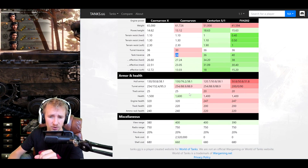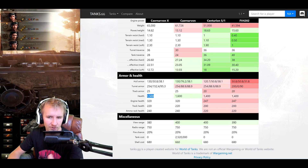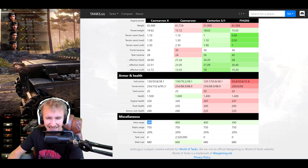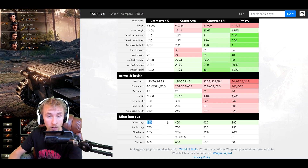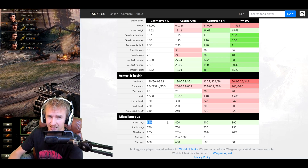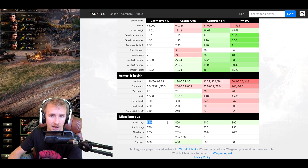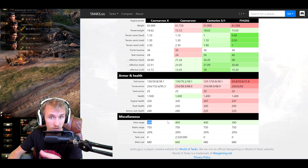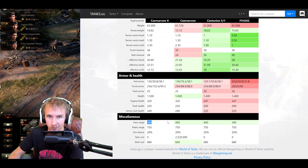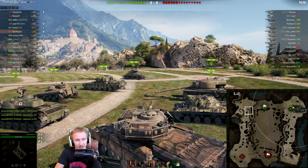You really want to get the Carnarvon Action X on a ridge line to be successful. On softer statistics: HP is slightly less than the regular Carnarvon. The view range is a bit of a shocker at 380 — I'd recommend taking coated optics rather than improved vents, because with a 380 base view range you're going to struggle to get into the 440s or 450s even with a skilled crew and coated optics. Anyway, let's see how it does on the battlefield.